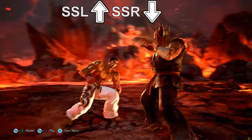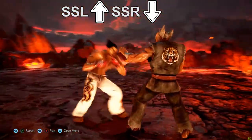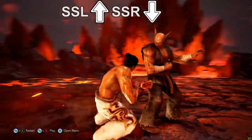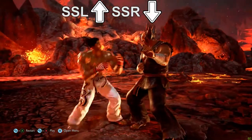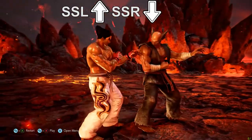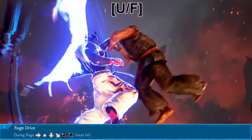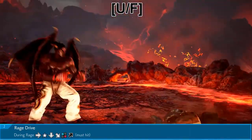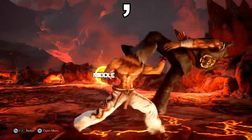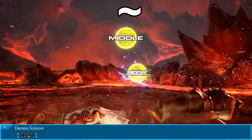SS stands for sidestep. As Tekken is a 3D game, sidestepping allows players to have more control of space — tap up or down to perform a sidestep. SSL and SSR refer to sidestep left and sidestep right, referring to the character's left and right perspective. So if you are on player 1 side or player 2 side, these are swapped over. Another way to think about it is up will always take you to the background and down will always take you to the foreground. Brackets in written notation normally refer to optional commands, like Kazuya's rage drive where holding up forward lets him turn into devil form. A comma means followed by, mostly used in combo notation. The tilde symbol is the same as the move list brackets — drumming the buttons or pressing them almost at the same time.